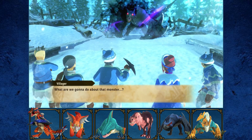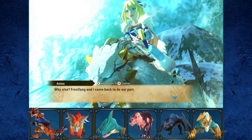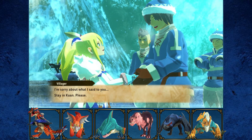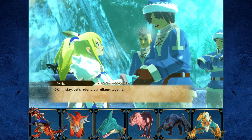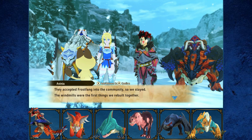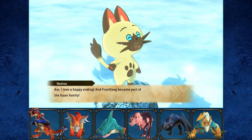Frost Fang helps drive off the monster, and the villager apologizes, asking Avinia to stay in Kuan — and saying Frost Fang can stay too. They agree to rebuild the village together. They accepted Frost Fang into the community, and the windmills were the first things rebuilt together. The windmills have come to symbolize everyone coming together — Frost Fang included.